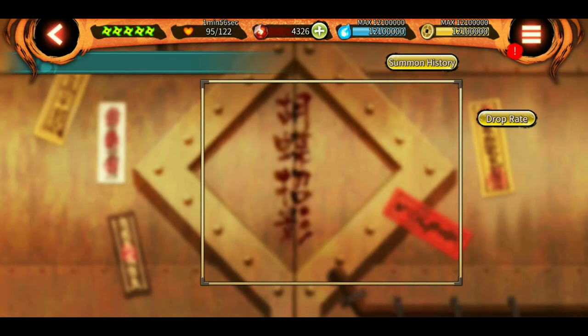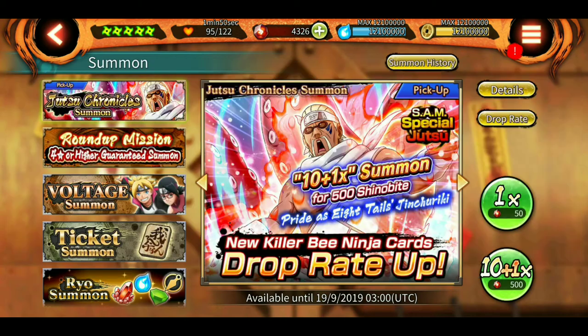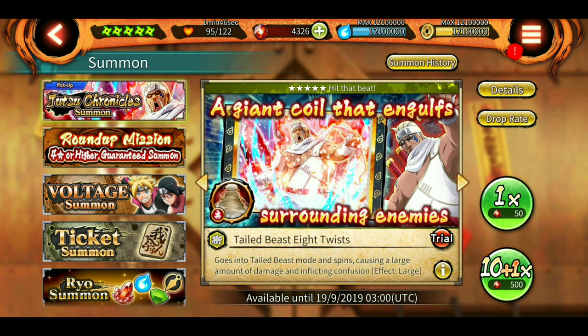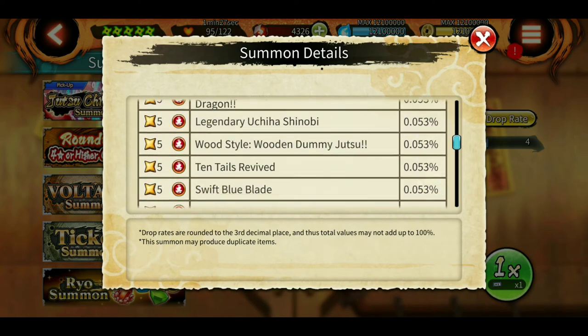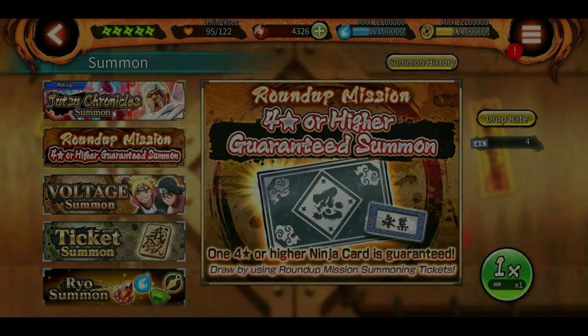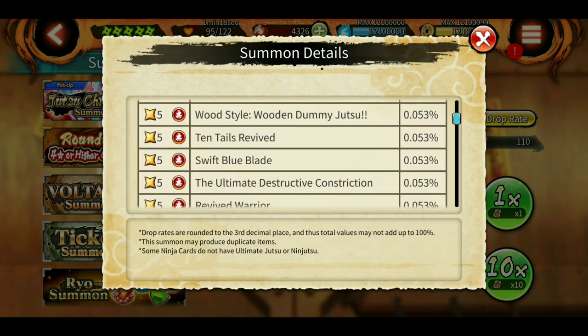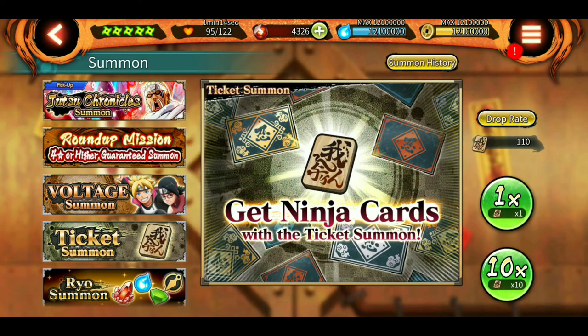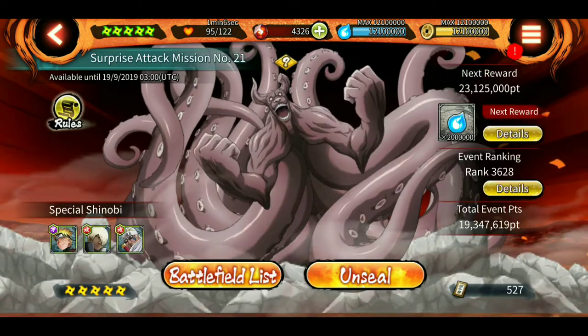I'm saving up my roundup tickets from the roundup mission because no new characters have been added to the drop rate. The latest ultimate added is Kabuto's, so I'm waiting until they add new characters before doing my summoning. The summoning tickets drop rate also hasn't been updated — still Revived Warrior Kabuto. Maybe on the anniversary they'll add some characters, so I'll summon then.